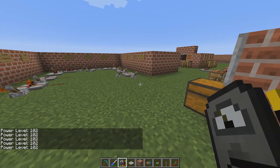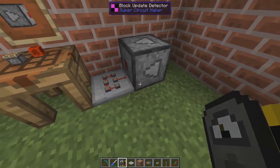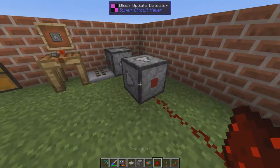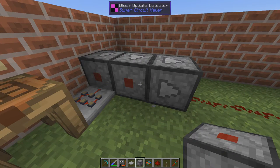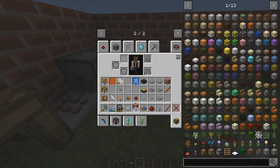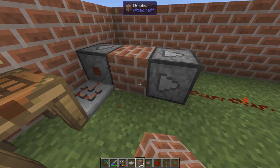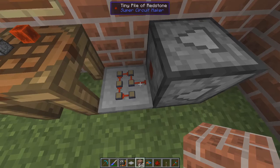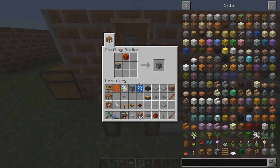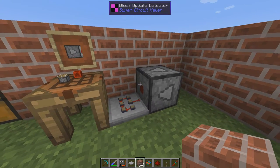One final item — the block update detector. It will output a redstone signal whenever a block update occurs nearby, even just placing anything next to it. It works especially well with growing things, so whenever a crop grows you'll get a redstone signal — and you can also output onto wires. Simple to craft and quite useful when automating growing crops or other block-update-driven processes.